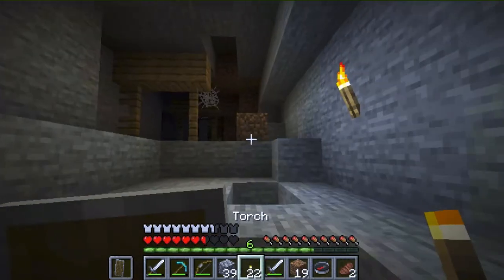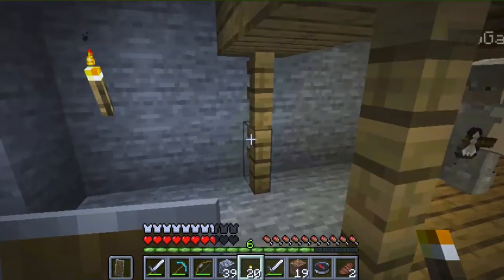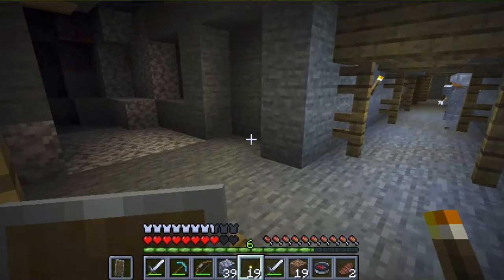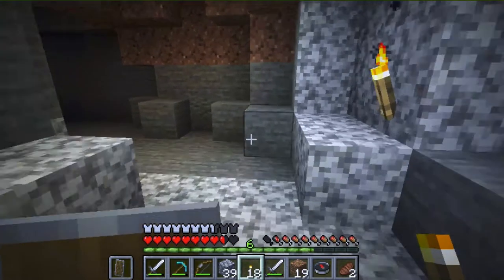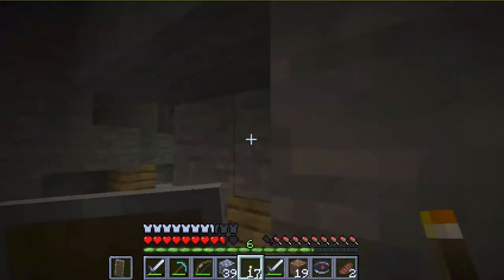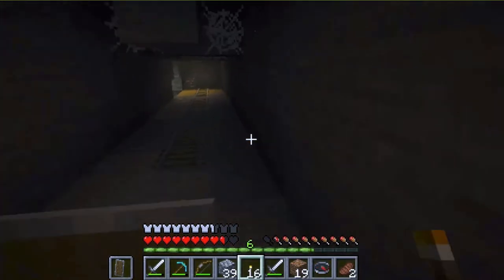I have torches. Do you have torches? I have plenty of torches. Okay I'm gonna light the whole place up so mobs can't spawn. Keep them on the right side — that's a trick I learned. Okay I think this place is pretty well lit up now.